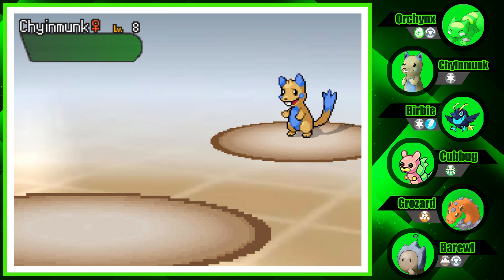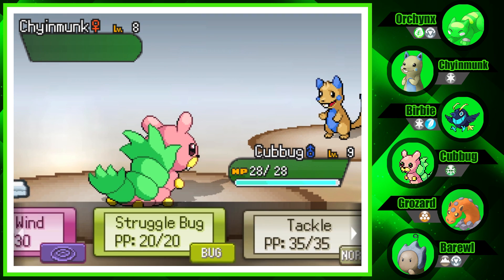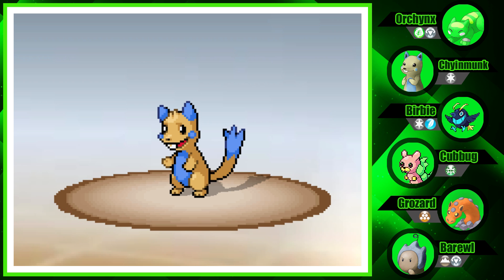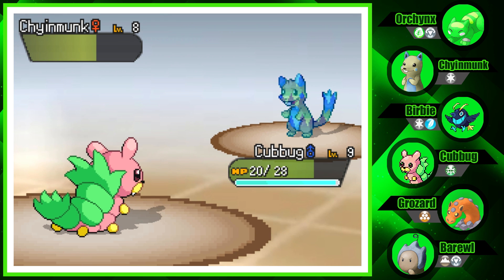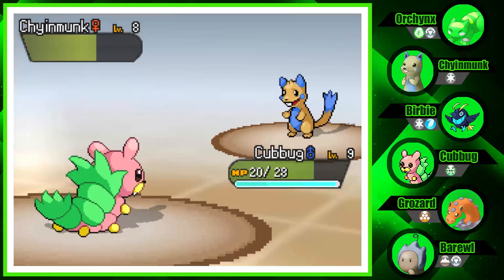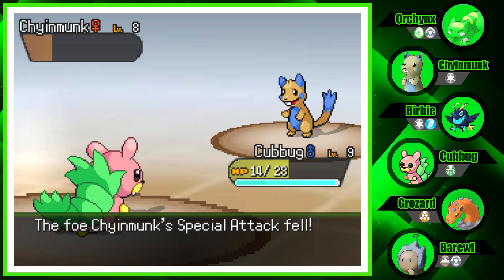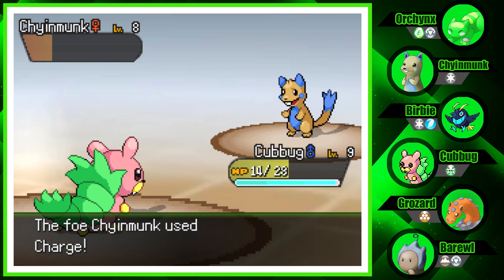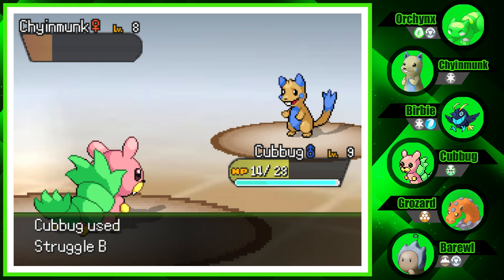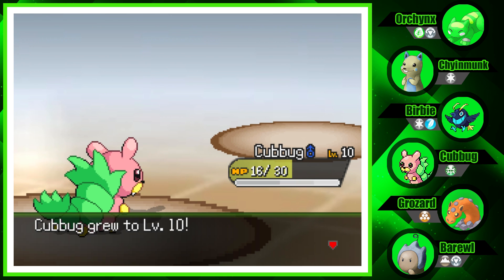We got School Kid Jack with a Chinmunk — remember the Y is silent. Let's go Cumbug! Going for Struggle Bug. It's going for Tackle and it's faster than us. We do more damage — Special Attack fell. It's going for Charge now. You might be able to live a Struggle Bug — nope, you go down. And Cumbug's level 10!